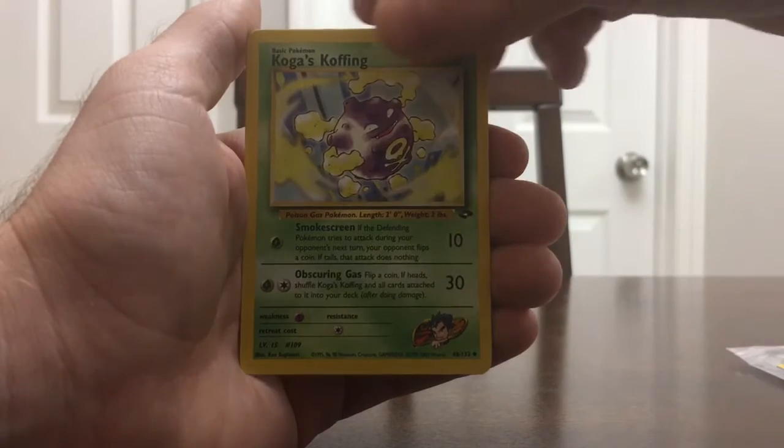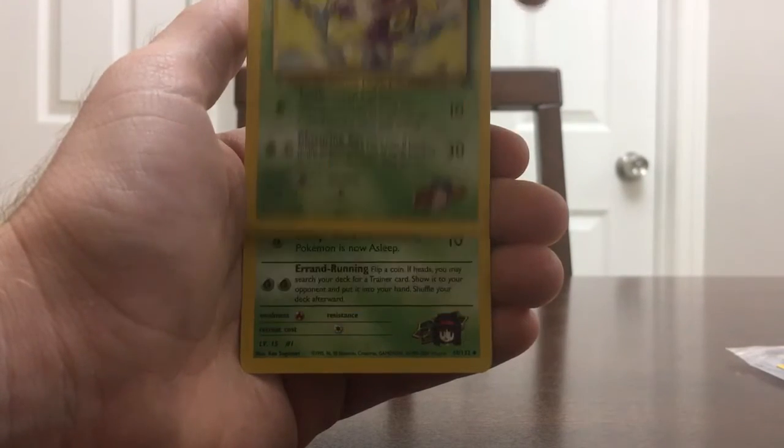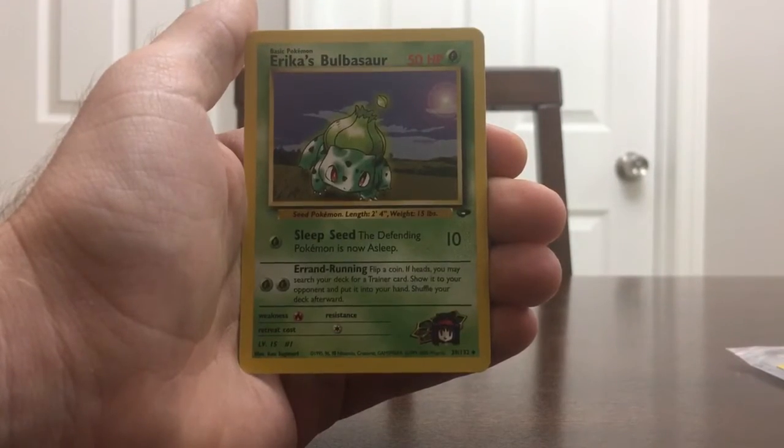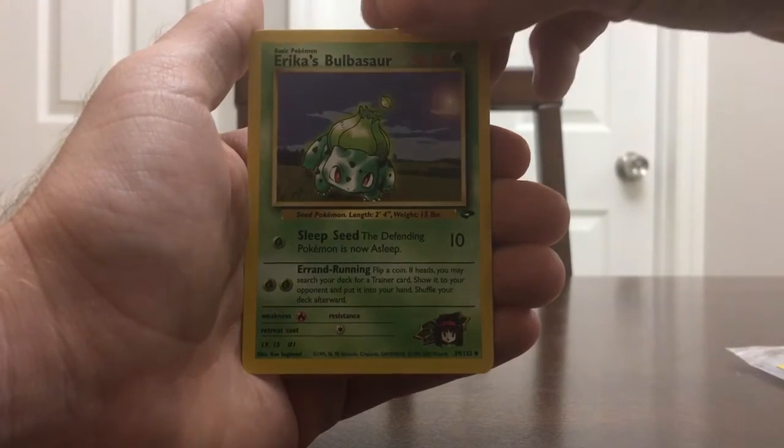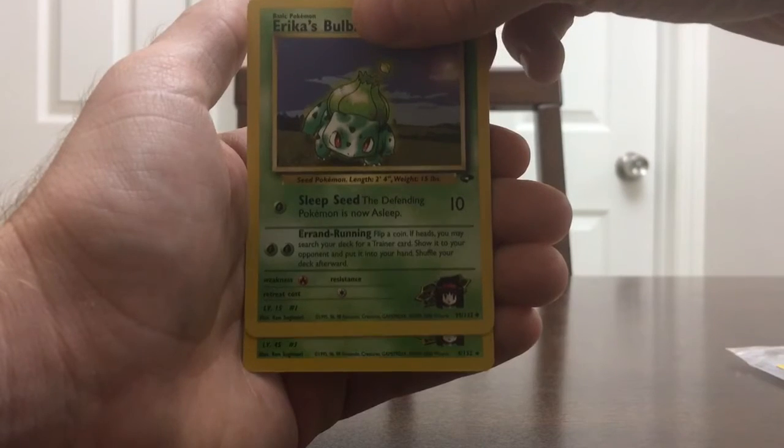We have Koga's Koffing, and Erika's Bulbasaur. It's a pretty sweet card, I have to say. I like the artwork on these older packs.